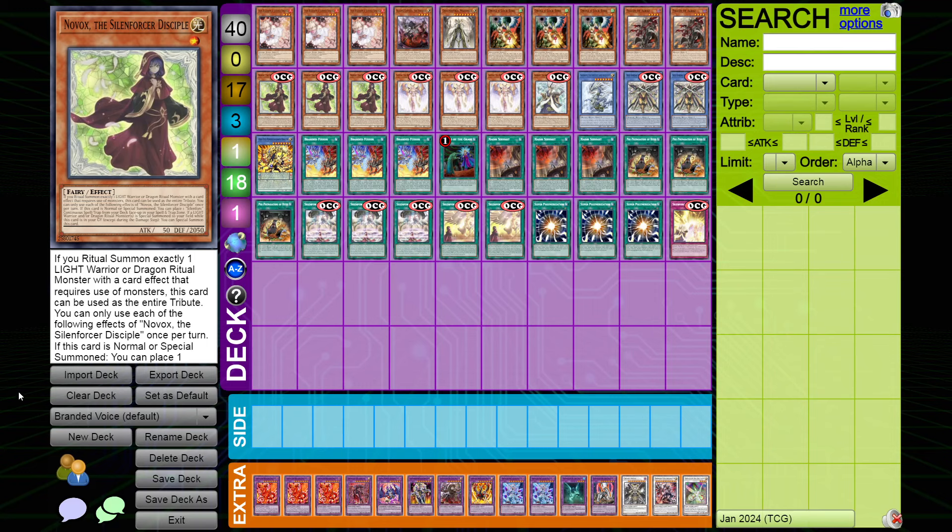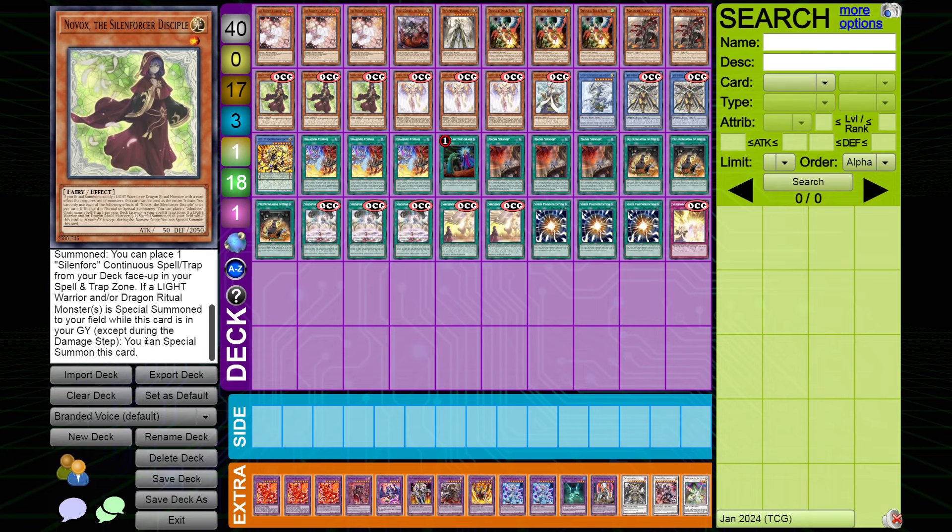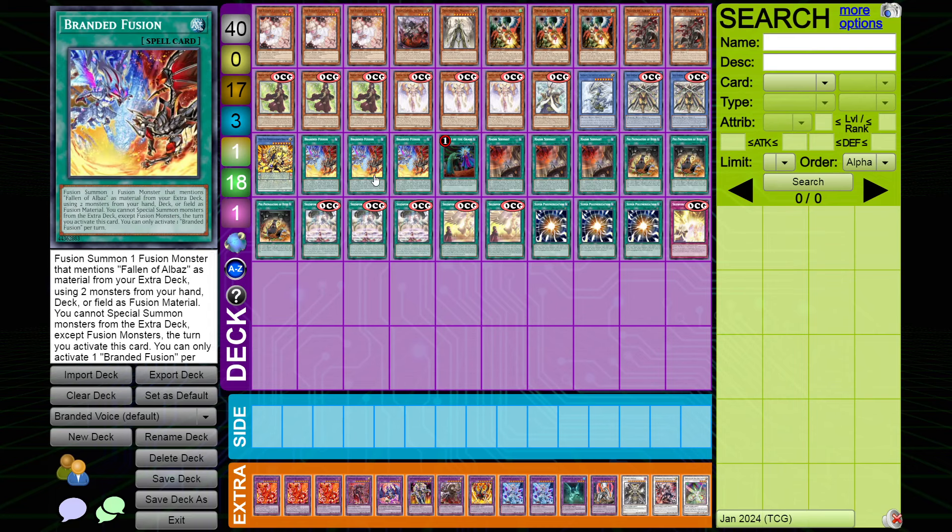A lot of the times when I was playing Voiceless, I didn't really feel like I needed to go into my extra deck that much. Playing the Branded package gives us a bit more consistency, because Novox doesn't actually have to be used as ritual material to summon itself back — it just needs our Skull Guardian to be summoned while it's in the graveyard. Branded Fusion helps get that consistency the deck felt like it was lacking. Droll is going to be super prevalent going into this new format, and this version kind of gets to dance around that. Let's get into the deck profile and then I'll show some test hands so you can see the flow.